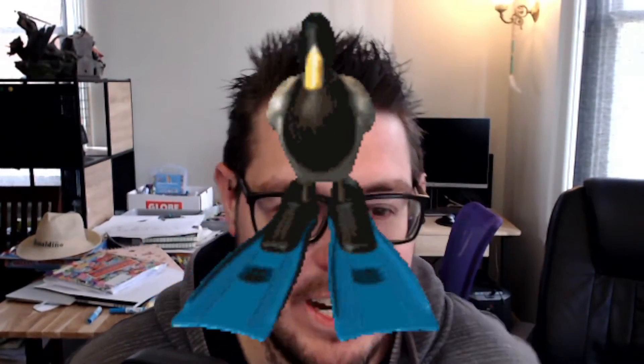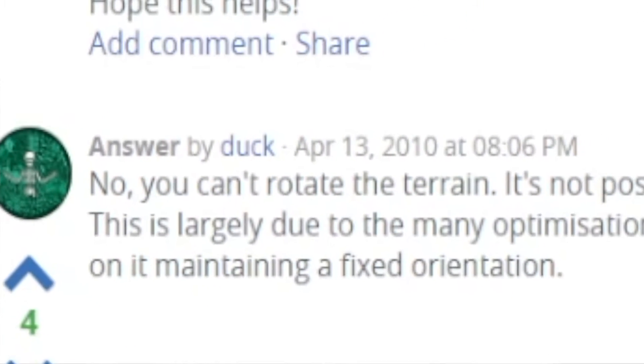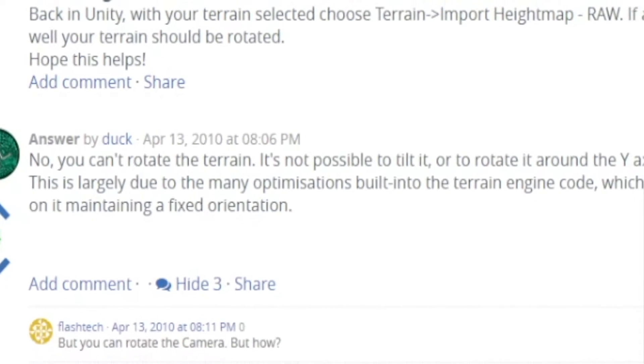So there was only one thing to do: jump into the internet and try to find the answer. Lucky for me, there was a duck. The duck answered the question. Short answer: no, you can't change the terrain angle.